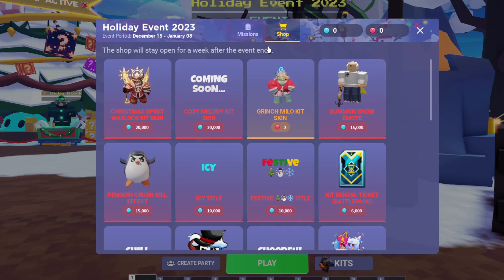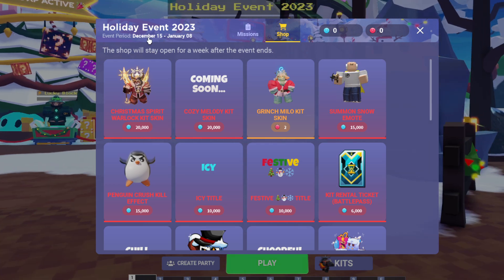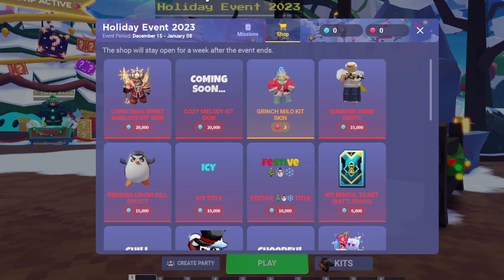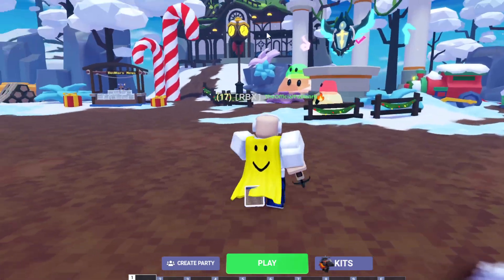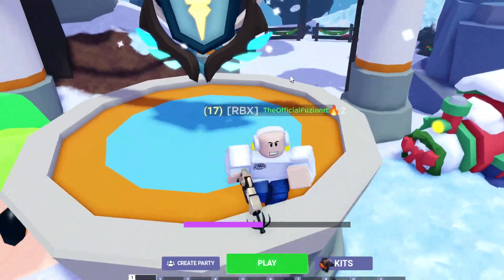If we look inside the shop it says something is coming soon, but we already know that's the Cozy Melody kit skin. The holiday event lasts from December 15th to January 8th, so maybe next weekend they're going to be dropping a kit. It looks like the kit's not going to be part of the current update or it would already say coming soon.